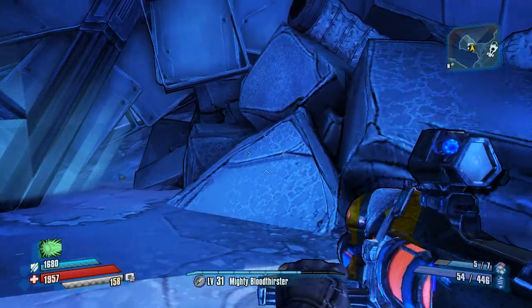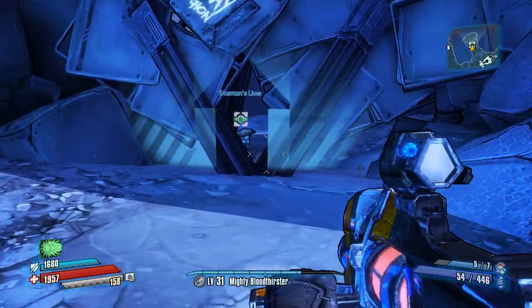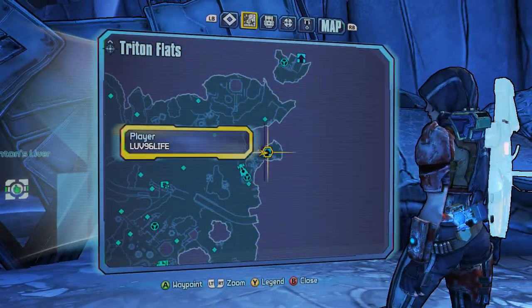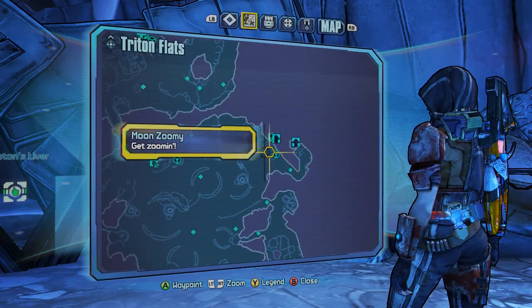How do you get it? So, you go to Triton Flats, and you go over here to Stanton's Liver — it's Triton Flats, I'm sorry. Triton Flats, don't kill me.